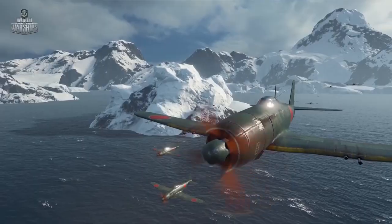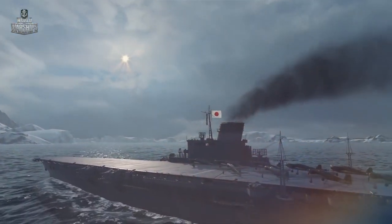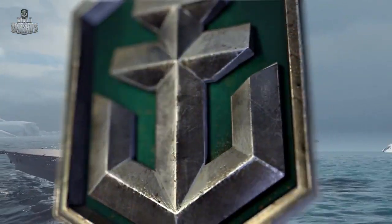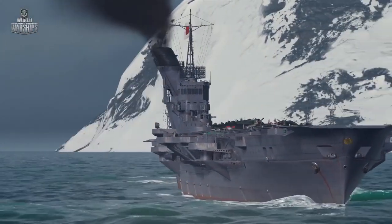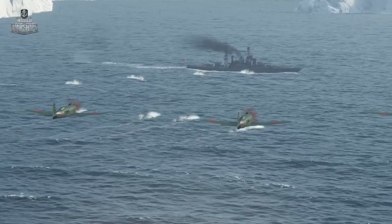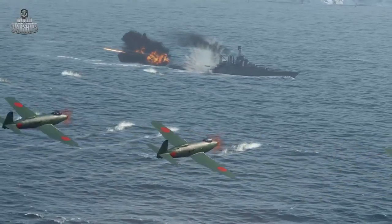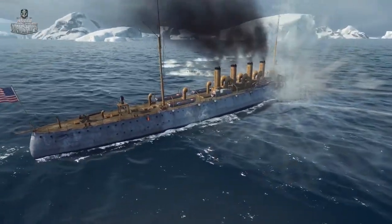Nevertheless, Japanese carriers have something to offer in return. Japanese carriers encourage a user to play more aggressively. Japanese air groups are smaller, but there are more of them. The key power of these carriers consists in airborne torpedoes. Few ships can avoid hits when attacked by several squadrons at once.